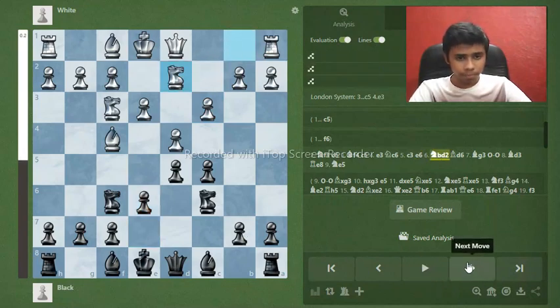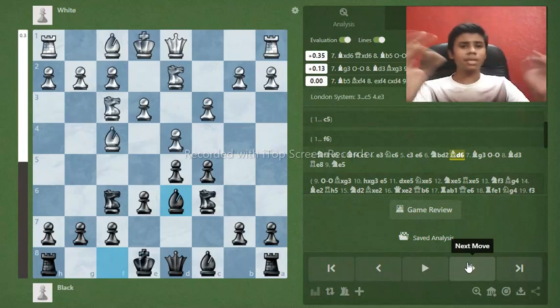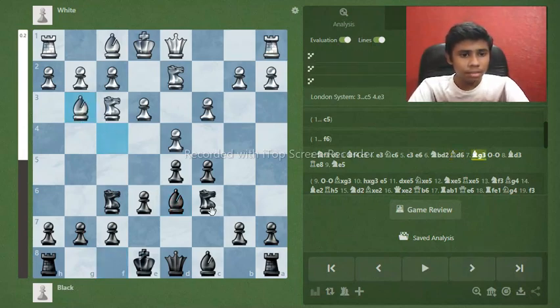White goes knight b to d2. This is the basic setup against the London. Until now you'd think there's nothing special, but that will change — when we play these moves, our opponent will think we don't have any special prep and they'll just play normally. But there's something coming. The main line goes with bishop g3.